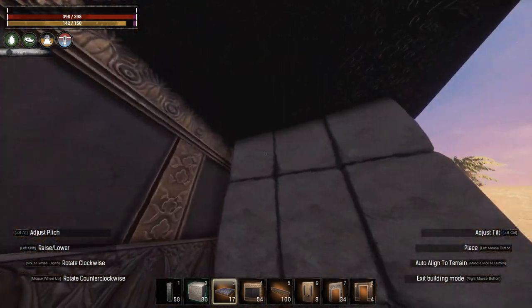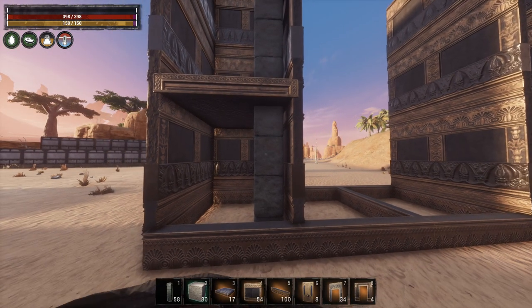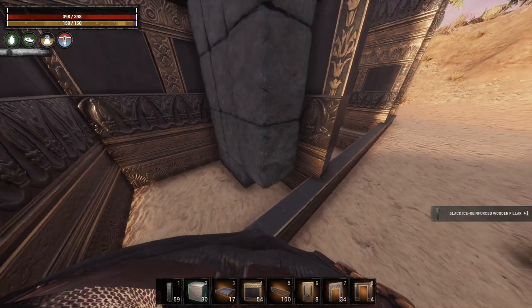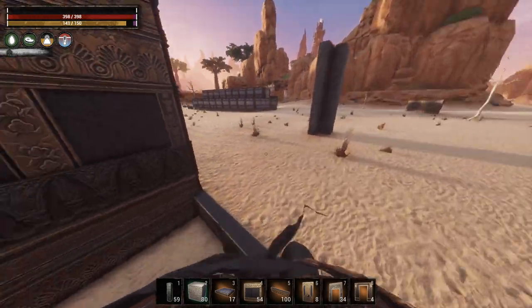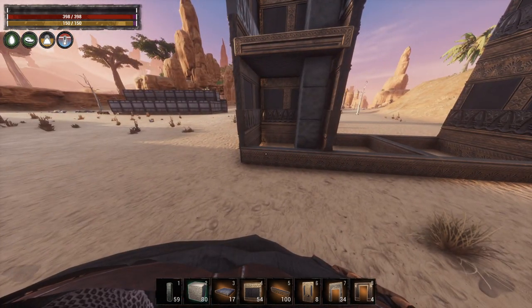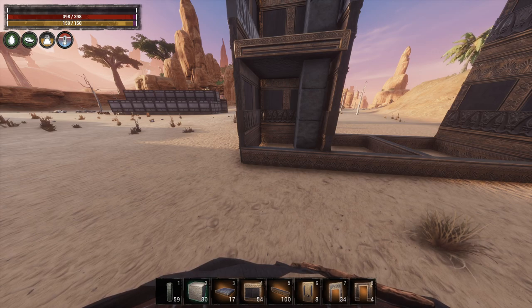Once you stack them you can place your ceiling. Make sure that the ceiling is snapping to the fence foundations or the walls — whatever you're using — and not the pillars. But if you did it right, when you pick that one up they should all stay there. I'm still experimenting with them, and I think for raiding purposes I like using these pillars more. Yeah, it's going to take more time, but I feel in the long run this is going to pay out.